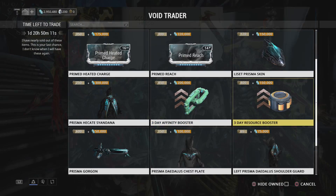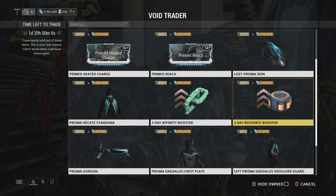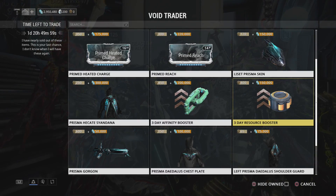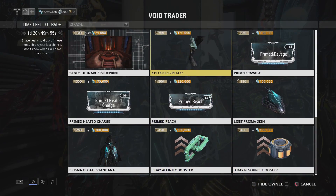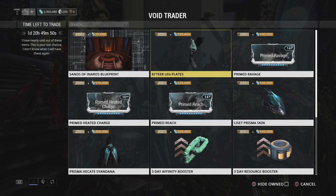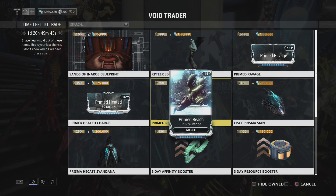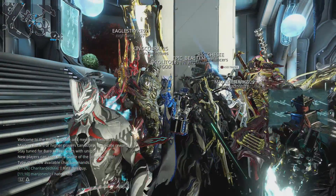We also got boosters — as I said before, you either need the booster or you don't. If you're gonna do a bunch of leveling, get the affinity booster; if you're gonna grind resources, get the resource booster. Pretty much all there is to it. This is a pretty good haul though — these are really solid prime mods, and then of course getting new cosmetics for console this week, which I believe is almost assuredly really really good. Nice to see console getting some solid stuff.